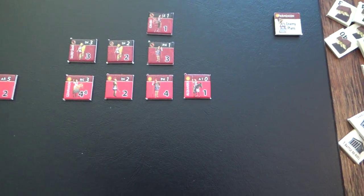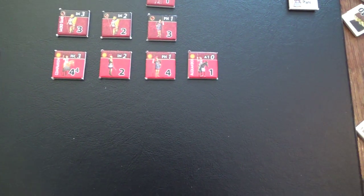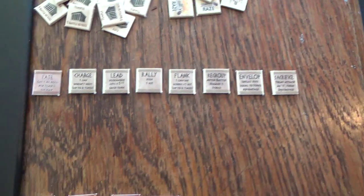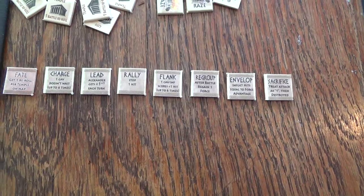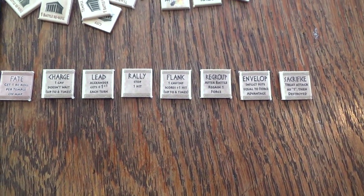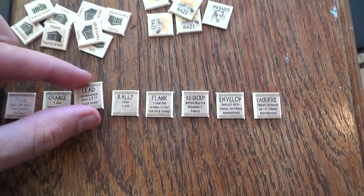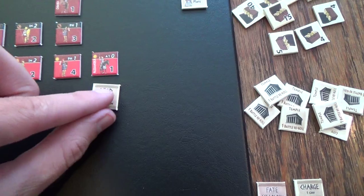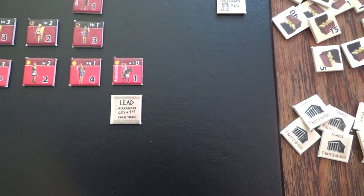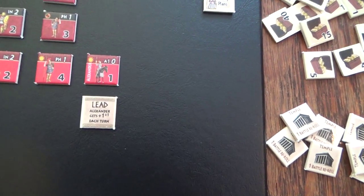You can buy the Charge battle plan up to six times. Some battle plans you can only have one of, but two of them you can buy up to six times. The next one is Lead, which means Alexander gets plus one each turn. This will be the first one I'm getting. We get to choose four, and I'll take Lead and place it below Alexander. Now Alexander's battle value is two with a superscript of one - on a roll of two he does one hit, on a roll of one he does two hits, so Alexander is stronger now.